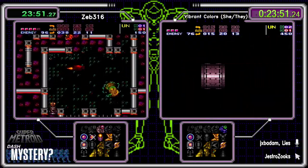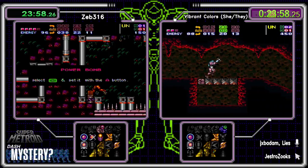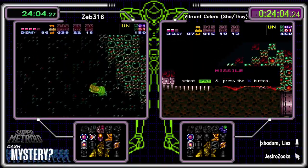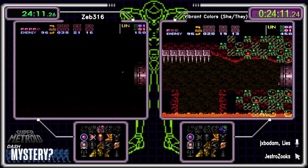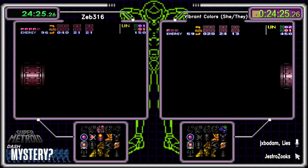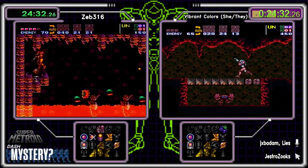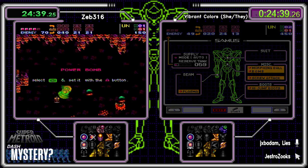Colors does have Morph Ball Bombs so a horizontal bomb jump could be done for the moat. Horizontal bomb jump is a lot more consistent than CWJ but you have to be practiced at it. I feel like CWJ is easier if you know how to set it up; bomb jump might be easier if you're just trying to get across. Either way it's tough. Top of Green Brin was Red Fish, confirmed by Gestro — not an option for Colors.